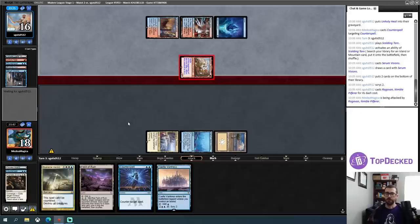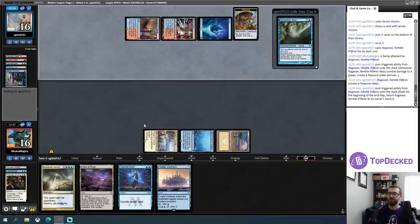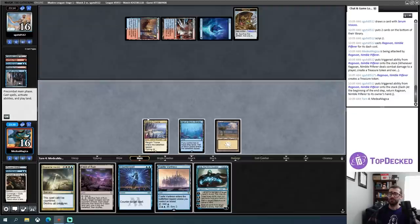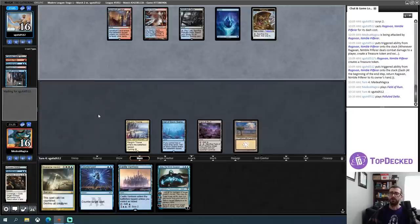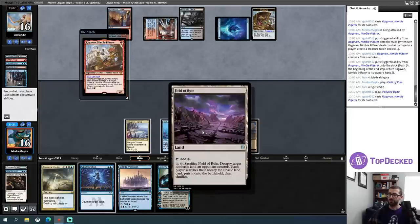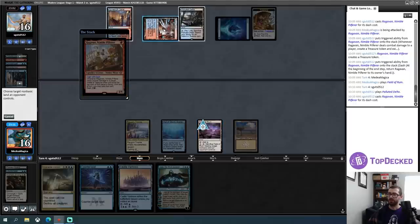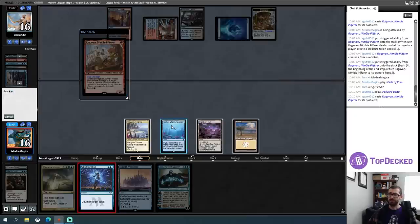I'll take two and my opponent gets a Treasure — I don't care about them. Digging a Spreading Seas out of my deck; I don't actually want to draw that card anyway. I'll play Jace Plus. I think I'd rather just Counterspell the Ragavan this turn — let's just plan on doing that. But Unholy Heat is kind of a spooky card. Field of Ruin destroys it, then search for a basic land. I can muck with one of their lands and also cast my Counterspell while sort of fixing my mana. Maybe I don't want to do that though, because I could open up a Force of Negation. I'll just cast the Counterspell.